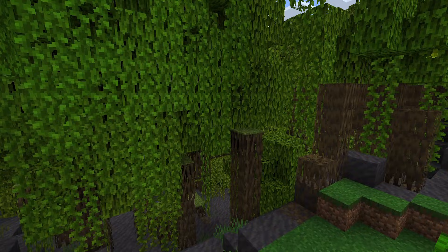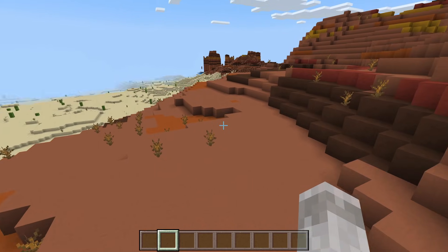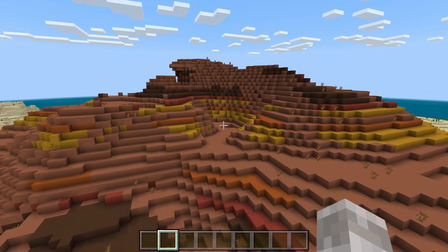This is a desert. This is a mangrove swamp. And this is a Mesa slash Badlands biome. You can find all of these biomes and more in Minecraft Bedrock Edition easily with the locate biome command.